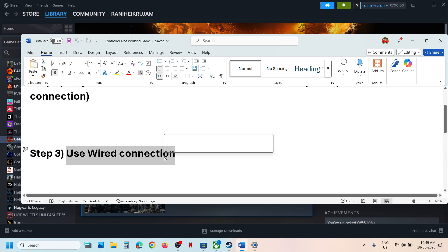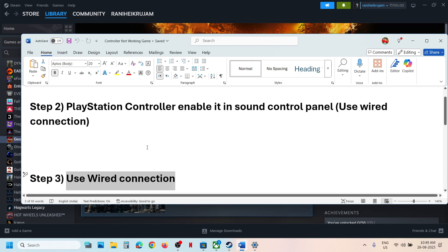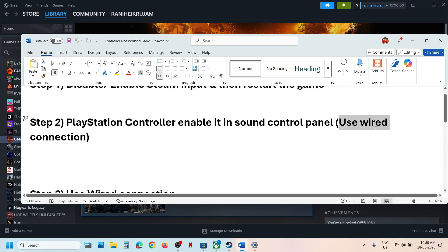Another step is to use a wired connection — connect your Xbox or PlayStation controller using a USB cable to the computer, then launch the game. For PlayStation controller users, using a wired connection should also restore vibration if it wasn't working wirelessly.